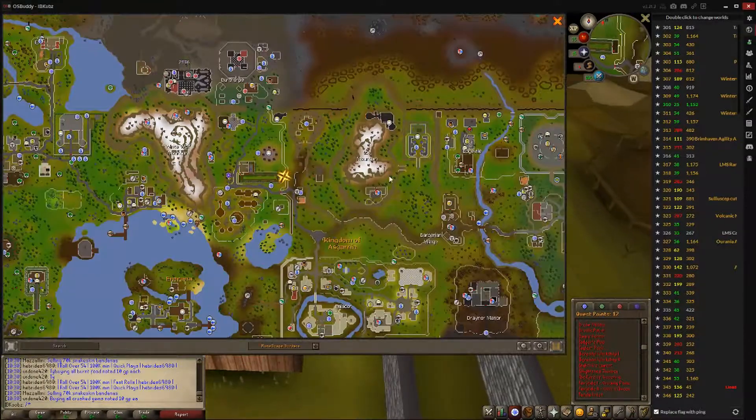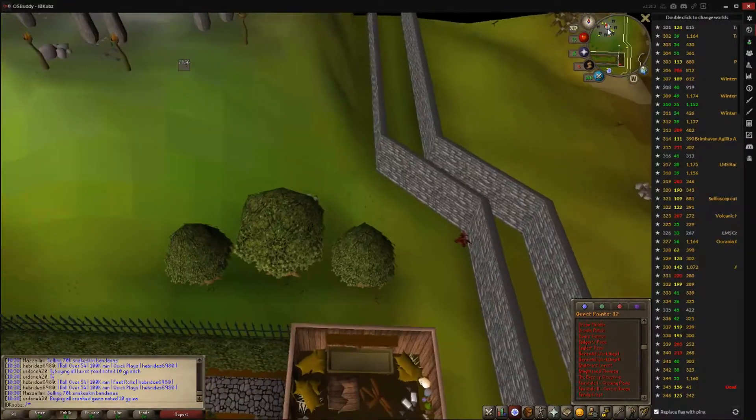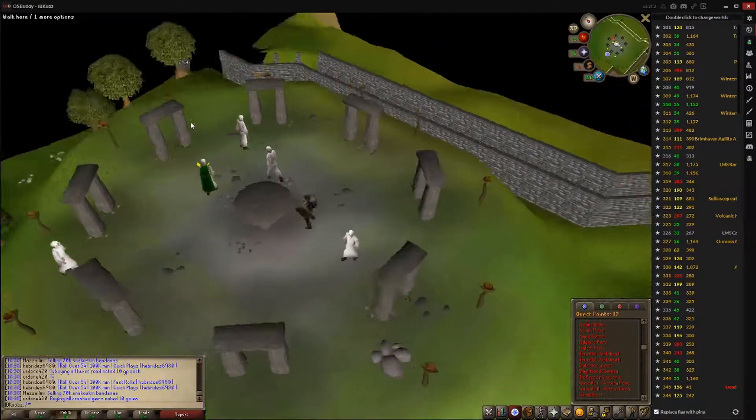To start off, you want to head to this Druid Circle here, just north of Tavoli, south of Firthal. And you want to speak to Cacchini — I don't know how to pronounce it — this dude here with the Herblore cape.